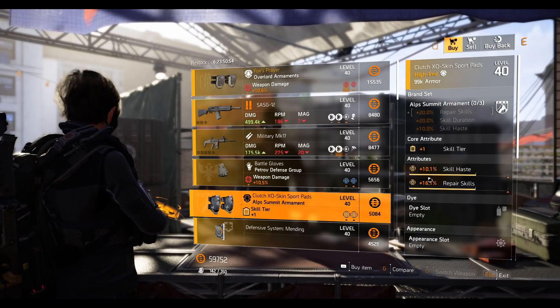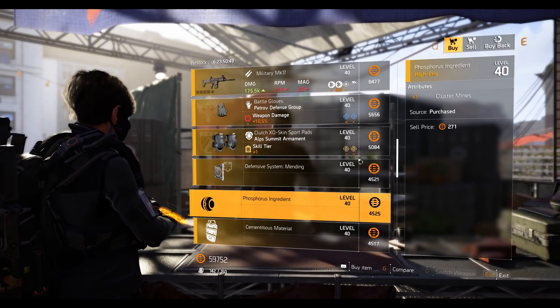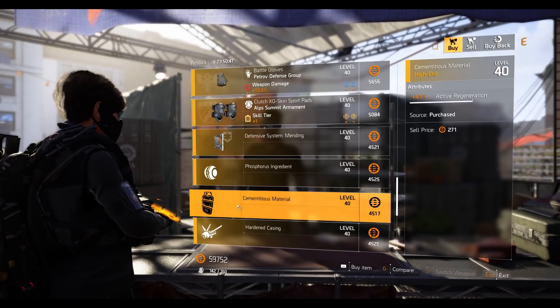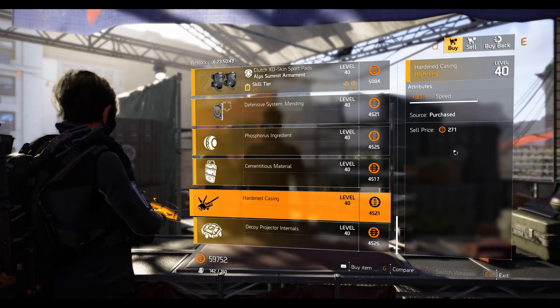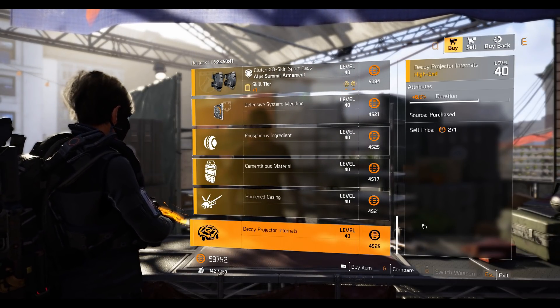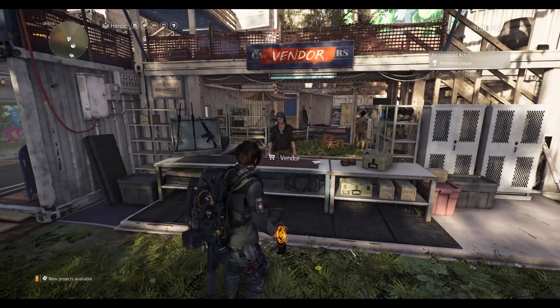Defensive System mod at 8.5 shock resistance. Secret Mine mod with plus one cluster mine. Shield mod at 4.1 active regeneration. Firefly mod at 8.1 speed. Decoy mod at 6 percent duration. That's it for the theater.